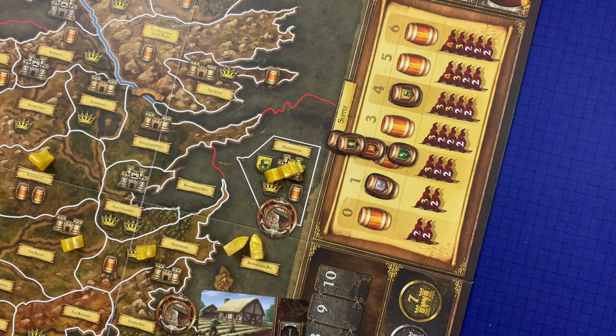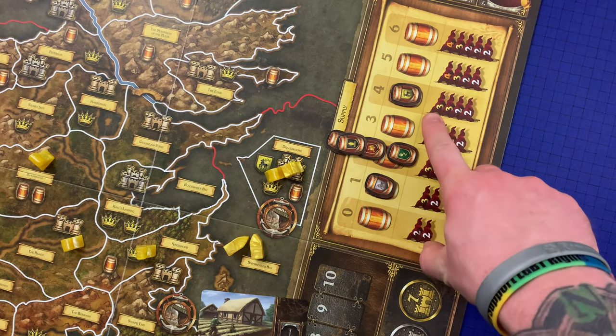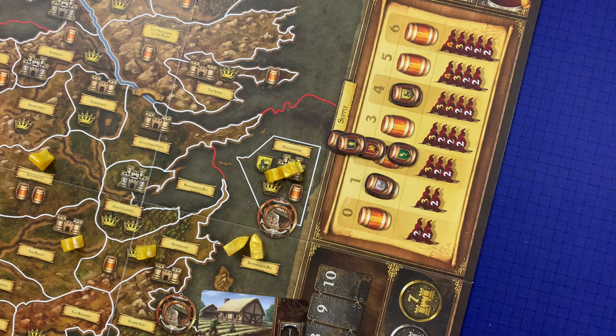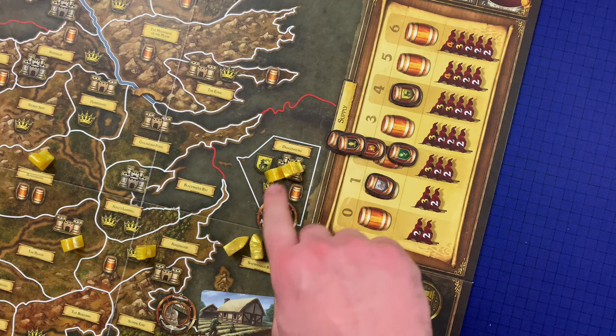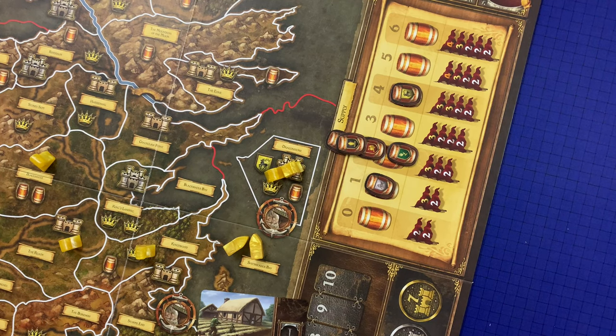In this case, only House Baratheon gains new supplies, moving up to supply level four. Each column on the track has a different number of flags, representing the number of different armies and the maximum number of units in each army a house may field. So now Baratheon can have four different armies — two of them may have three units, and two may have up to two units. Remember that an army is defined as two or more friendly units in the same land or sea area; a single unit is not considered an army and has no supply consideration.